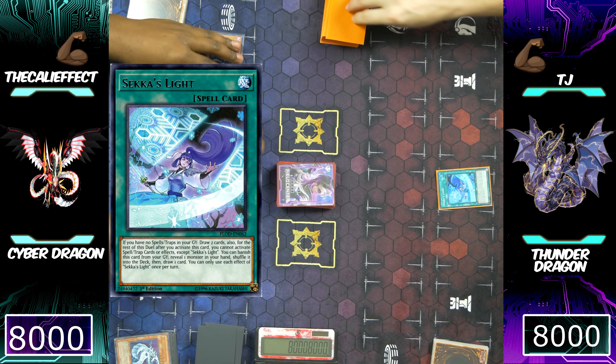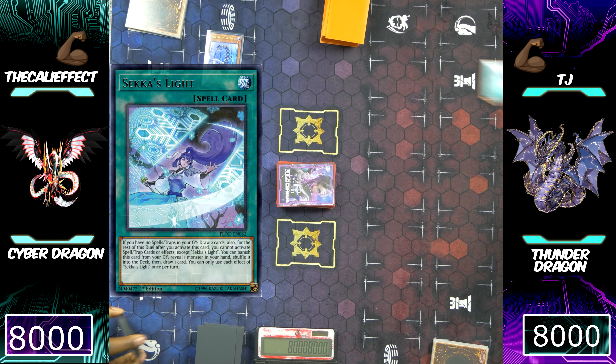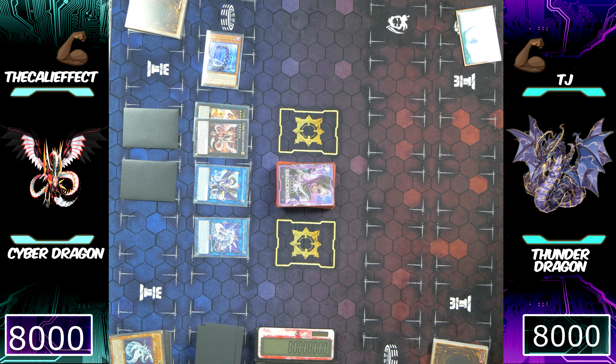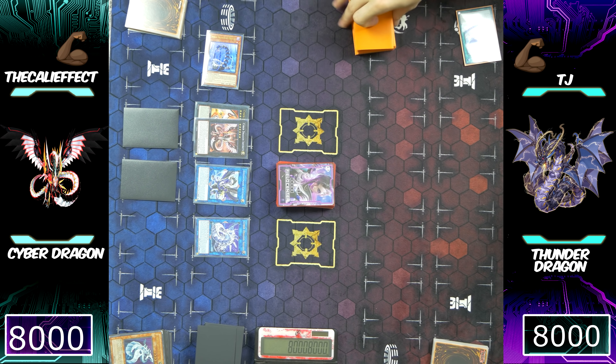He's going to activate Sekka's Light, and I'm forced to negate it with Cyber Dragon Infinity. Then he's going to use Sekka's Light's graveyard effect to shuffle a Thunder Dragon back into his deck and draw a card. It looks like TJ may have bricked, drawing multiple Thunder Dragons this time around. He had to have bricked — to have used Sekka's Light before using Thunder Dragon and then Sekka's Light right into Thunder Dragon, there's no doubt in my mind that he bricked.